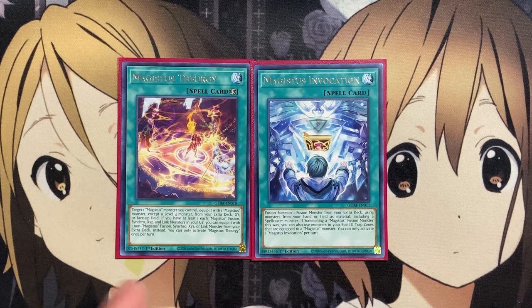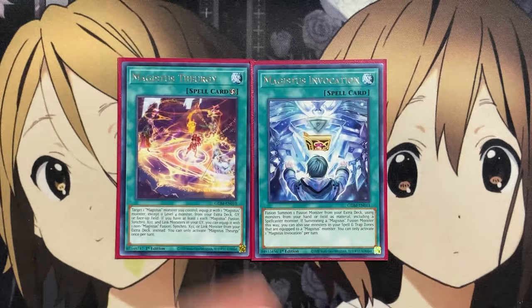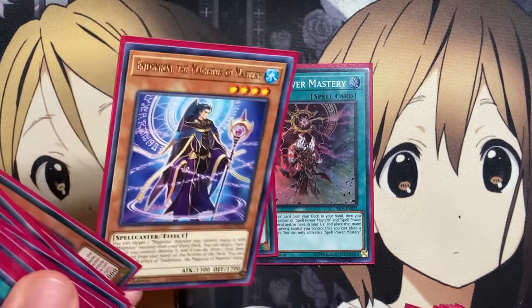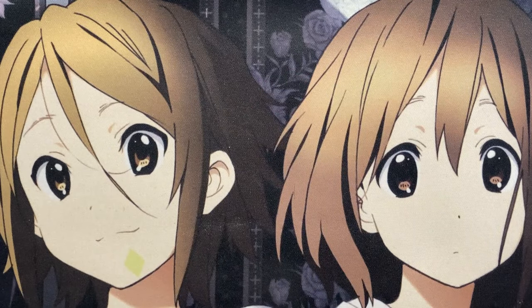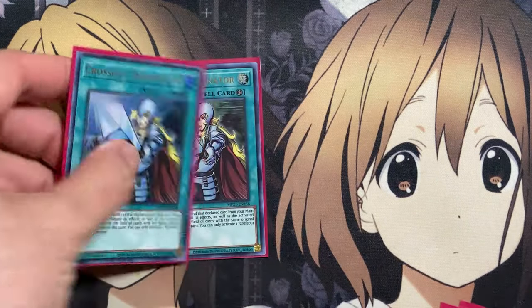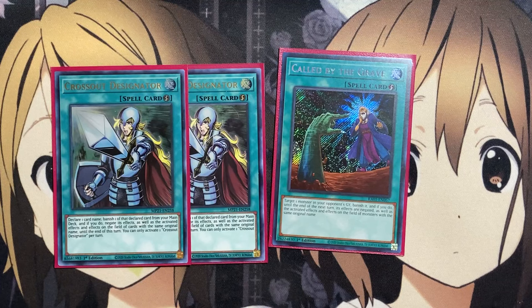This means you can also go for the link setup, since we have our Artemis, the Magistus Moon Maiden, and its needed arrow for its own play. I also run two copies of Spell Power Mastery so we can add our Endymion Magistus monster, since it does have Endymion in its name. And two copies of Triple Tactics Talent — if our opponent activates any monster effects during our own turn, we just have draw power. The more Magistus monsters we draw, the more we can utilize with Trismagistus. Also two copies of Crossout Designator for our hand traps, and one Call by the Grave to stop any of our opponent's hand traps.